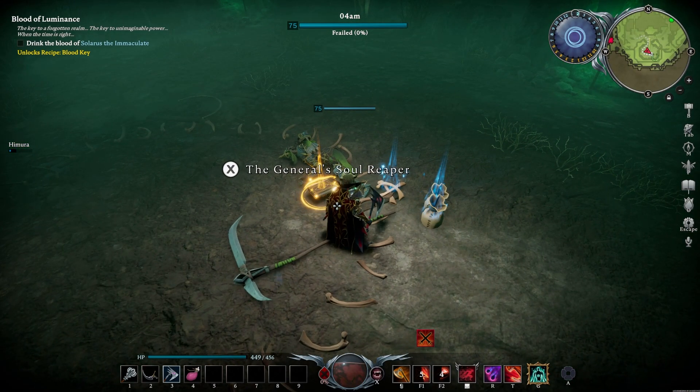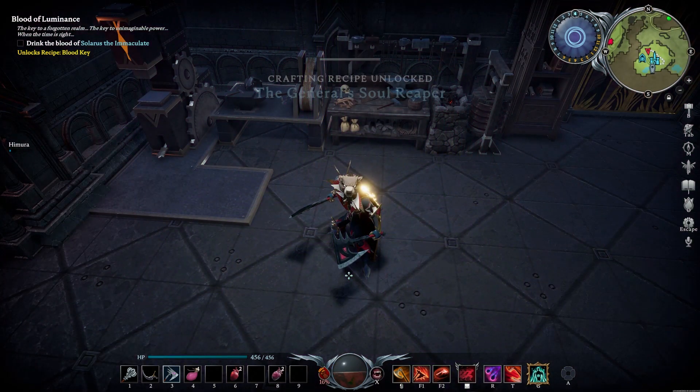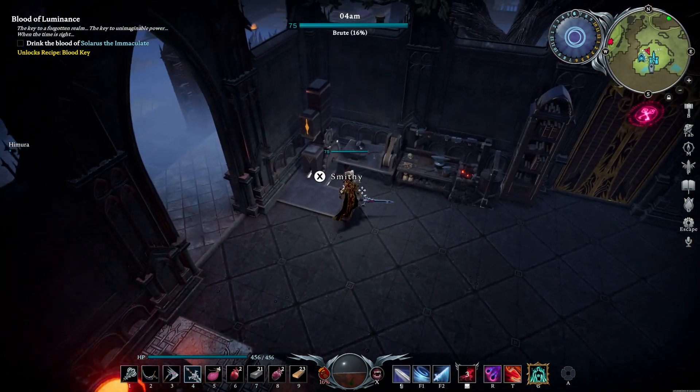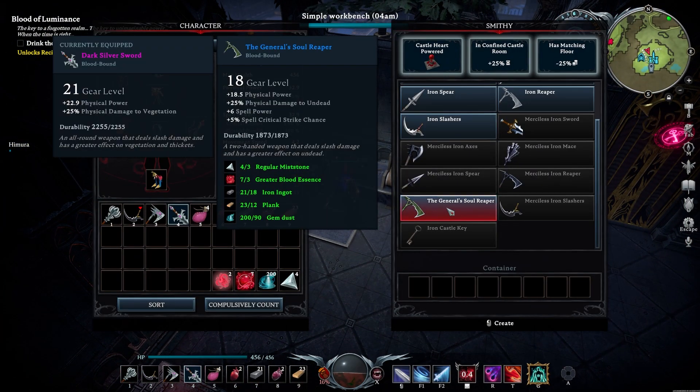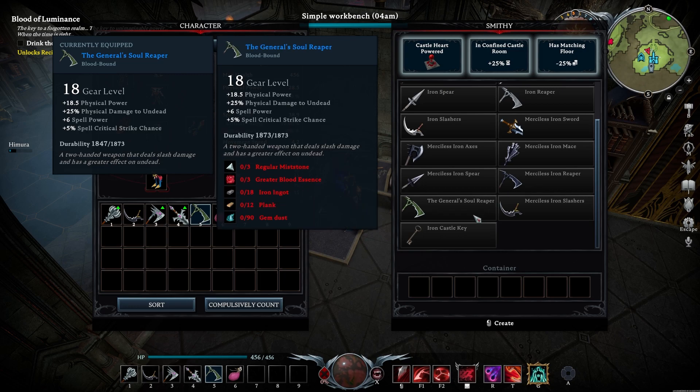They also have a chance of dropping the recipe for this weapon. The drop chance is pretty low, but if you're lucky you will be able to find the orb of knowledge for the General Soul Reaper, which allows you to craft this weapon at the smithy. At first you might think this one is pretty expensive to craft, but compared to the Merciless Iron Reaper it's actually very cheap — with that one you first have to create the original, which is already 15 ingots plus all the extra resources, while with the General Soul Reaper you can instantly get a crazy weapon that's even better.